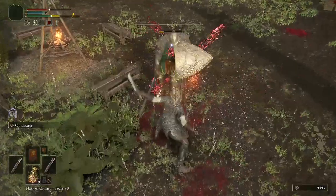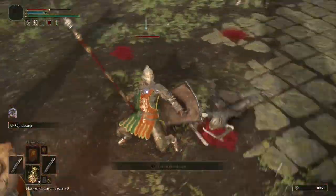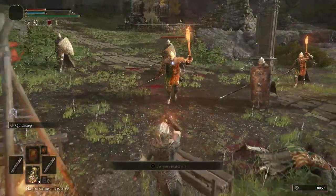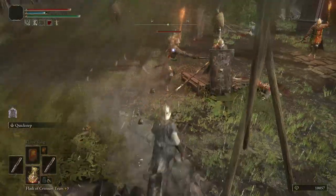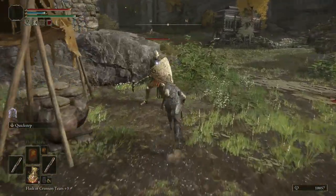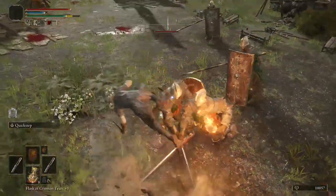Now it's mainly backstabbing these guys. I also noticed the daggers have a weapon ability — I think it's called Quick Step — and it seems really good for getting around shield guys to backstab them. I didn't figure that out until a little bit later in this camp.